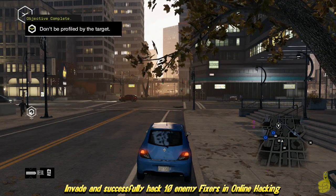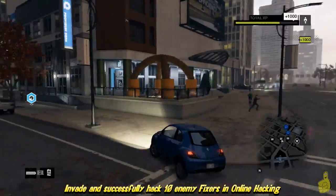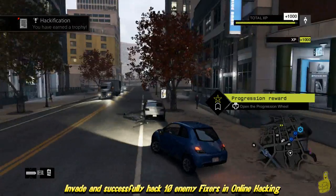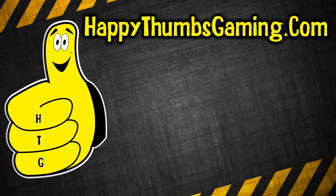And I'm actually ringing off the trophy achievement right there — Hackification! Hiding in cars is also a good tactic. You can get in a car and press the B button, and you'll crouch in the car. You can be profiled while in the car though, so be careful. Find a good parking spot or find an out-of-the-way car that your target won't look at.